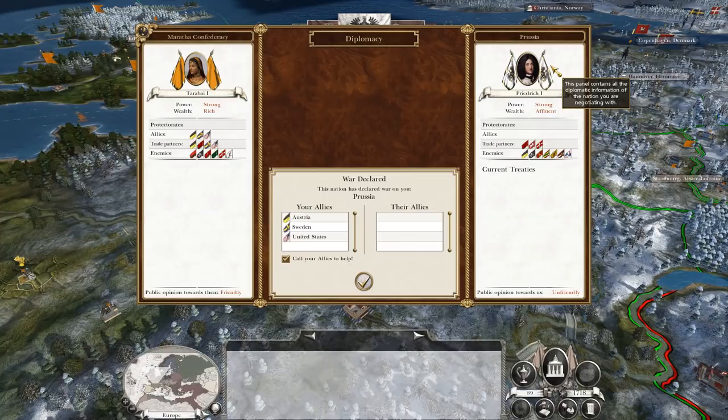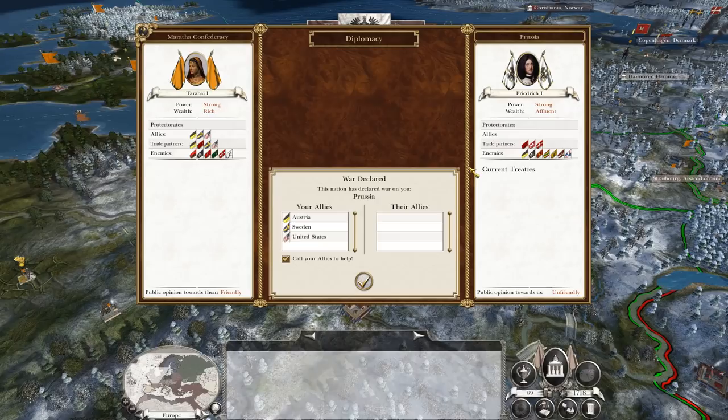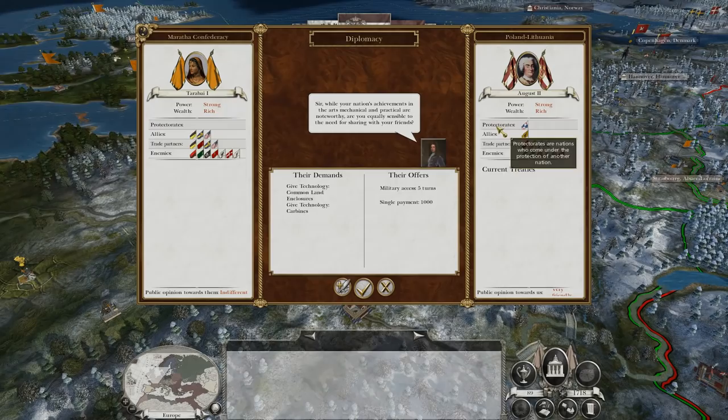Prussia has declared war on us. We slightly border Prussia — a tiny bit of our eastern border is next to one of their regions, with most of our border being Austria and Hanover. This is not a gigantic war for us, but potentially annoying because they do have lots of troops, as I've seen with my spy walking through their territory in the last couple of turns.